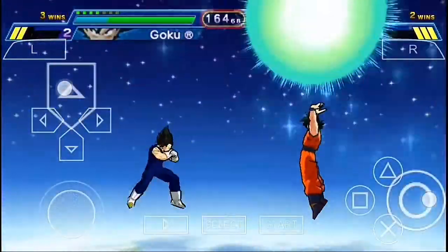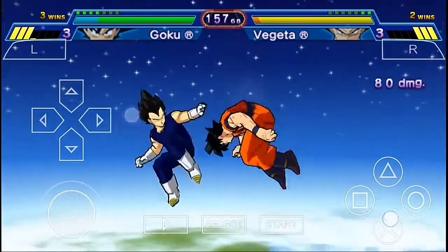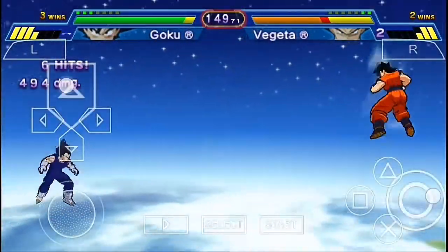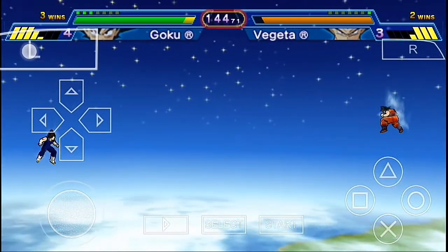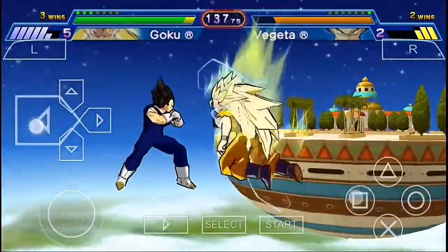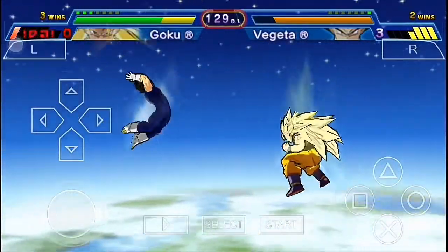This time it's looking pretty good — time for a Spirit Bomb. We hit Vegeta successfully with the Spirit Bomb without missing our target. I think we're gonna win this match because my strategy is working perfectly fine. Gathering more energy so we can turn into Super Saiyan 3 — yes we can! We've turned into Super Saiyan 3, which is looking pretty good. I really love Super Saiyan 3! Time for Super Kamehameha — and we missed that again.